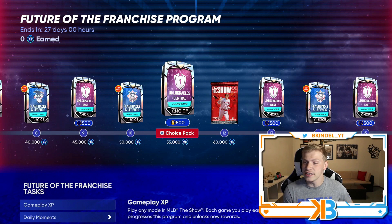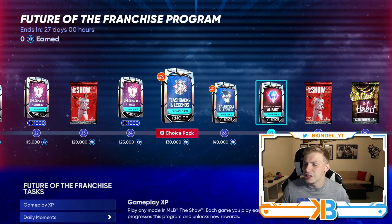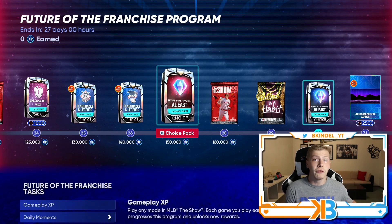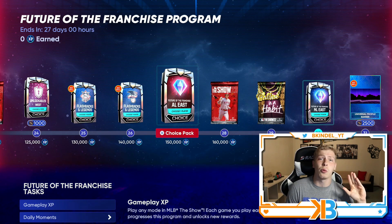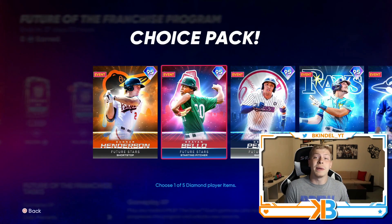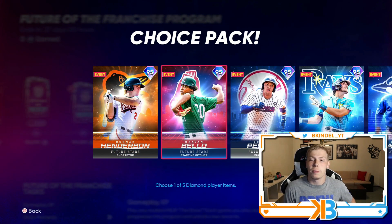You're going to be able to earn just about every single one of these cards. You've got a while until you earn your first Future of the Franchise pack. The biggest change I've noticed so far — it's still set up the same where you can only earn 12 of the 30 cards. But in the Face of the Franchise program, the first pack for that division was a random card, you didn't get to choose it, and then the second one was a choice pack. Instead, both of them are going to be choice packs, so you can get any two cards that you want if you complete the entire reward path.